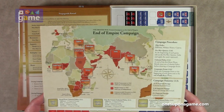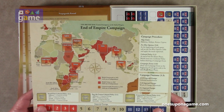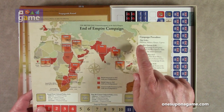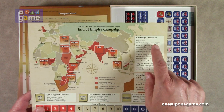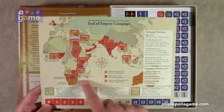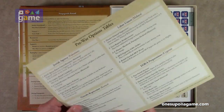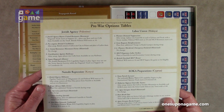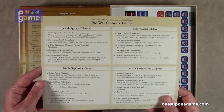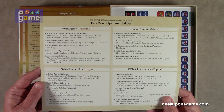The End of Empire campaign play order has you play Palestine, then Malaya, then Kenya, then Cyprus, and you track progress on a campaign map. There are also free war options tables: Jewish Agency labor unrest in Malaya, Nairobi repression in Kenya, and EOKA preparations in Cyprus.